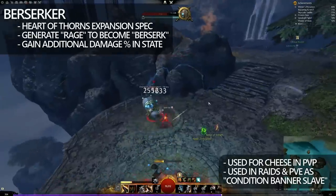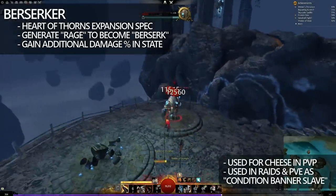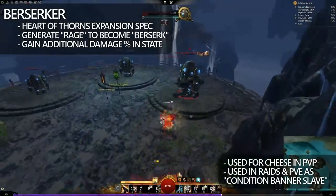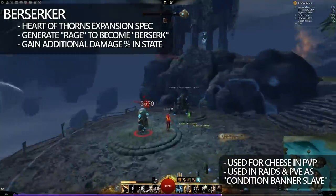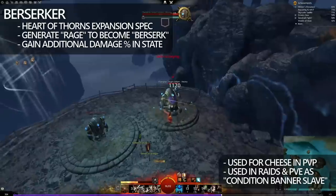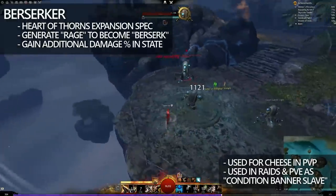A Core Warrior generates adrenaline, and a Berserker generates rage — the only difference being that Core Warrior does not have a Berserk state. As a Berserker, you gain additional damage whilst in this Berserk state, and it does a lot of AoE damage. Berserker is commonly used as a Banner Slave in PvE — consider it like a damage-dealing buffer. And then in PvP, it's pure AoE cheese.